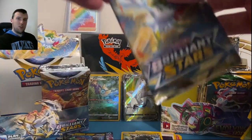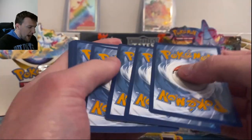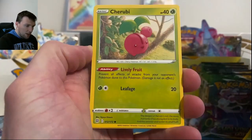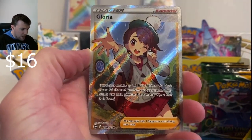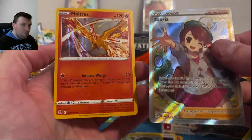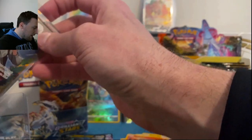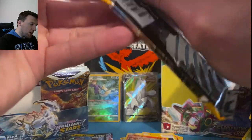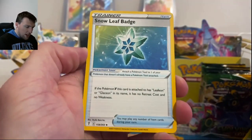That Rayquaza V card used to go for 8 or 10 bucks — it's like $1.50 or $2 now. Brilliant Stars finally waking up: Sock, Cherubi, Riolu, Gloria — Full Art Trainer Gloria out of the Trainer Gallery! That is glorious. Behind that, a Moltres regular holographic. Full Art Trainer into a top loader — very nice. Cynthia and Gloria fighting for Brilliant Stars, while Leafeon V hangs out for Evolving Skies.